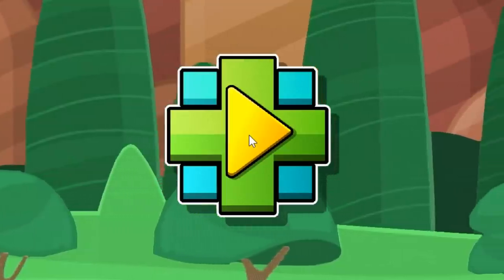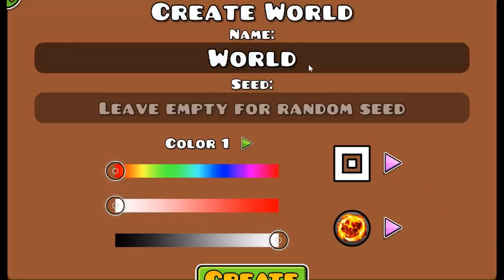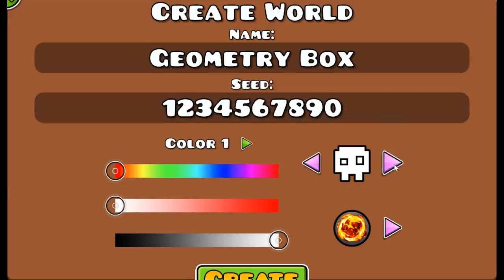Unfortunately, the text-to-speech voice can't express my sensation right now, so just believe me. Let's begin with creating my first world. The name is going to be 'Geometry Box' and I'll pick a simple seed like 1 2 3 4 5 6 7 8 9 and 0. It also lets me choose the icon I like as well as any color from the HSB color palette.